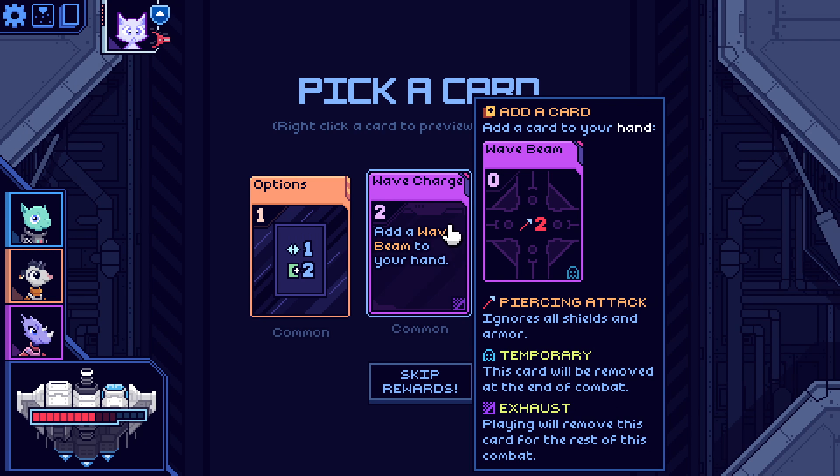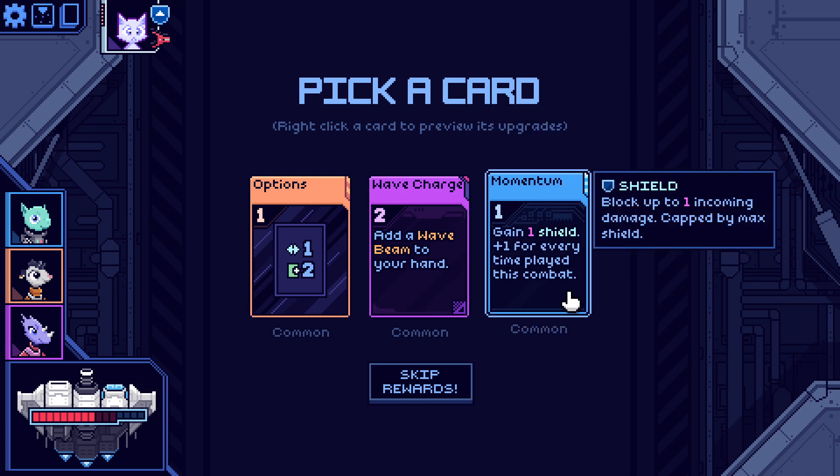Add a Wave Beam to your hand — piercing attack that ignores all shields and armor. This card will be removed at the end of combat. I wonder why the whole chicanery of spawning the Wave Beam — why not just have the Wave Beam in the deck? The Wave Beam doesn't exhaust, so you play this card once and then have Wave Beam for the rest of combat. Zero cost, gain one shield plus one for every time played this combat.